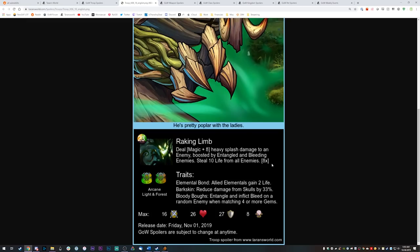On top of that, he's also just stealing life from everybody, giving himself more health and then just doing a super meaty hit. Because the boost here is eight times, and it's boosted by two different effects. So the theoretical boost on this is up to 64. We need to figure out some way of entangling and bleeding people if we want to take the most advantage of this.